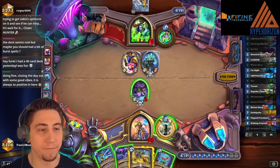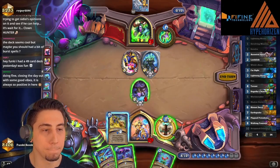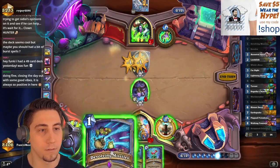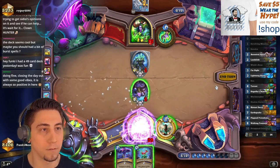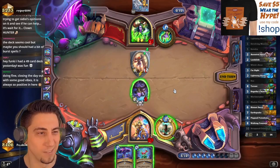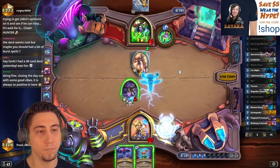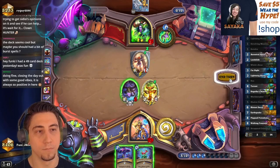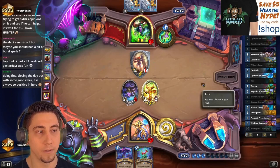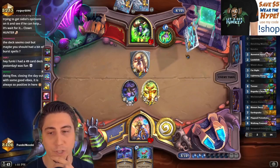Alright, let's go Landslide first — that way the Devolving Missiles guarantee is onto the Scrapyard. I don't necessarily need the spell damage. Come on, something stupid... that's not something stupid. Wait a second here! I guess I chill because they're gonna make that trade for me. They only have five cards left in their deck and they burned the Ilgynoth, so they're pretty much grasping at straws.